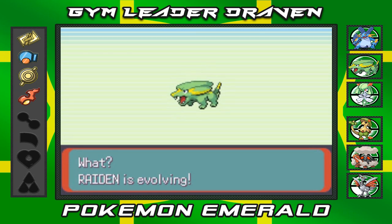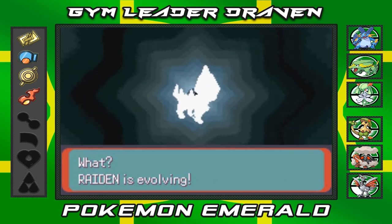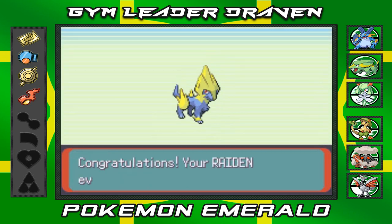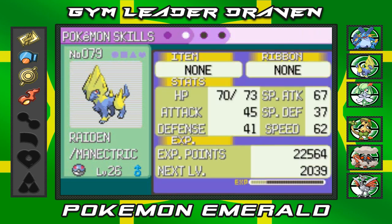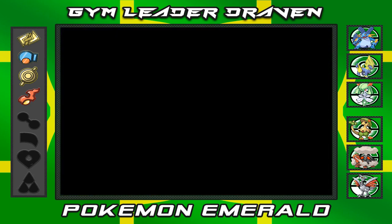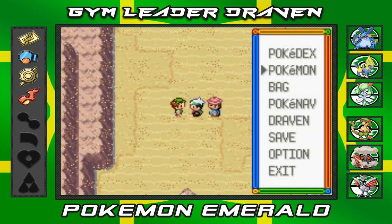Would you look at that — Raiden is finally evolving into another Pokemon! A very majestic Pokemon that we saw a few episodes ago against Watson. It looks like a lion but it's really a wolf-like Pokemon — that's right, we finally got ourselves a Manectric! A very powerful electric type Pokemon. Let's check Raiden out — Manectric, electric type, ability is Lightning Rod. Its speed is pretty good, special attack is very very good. In a contest it would be in the cool contest.